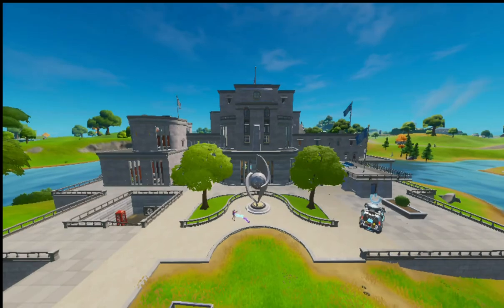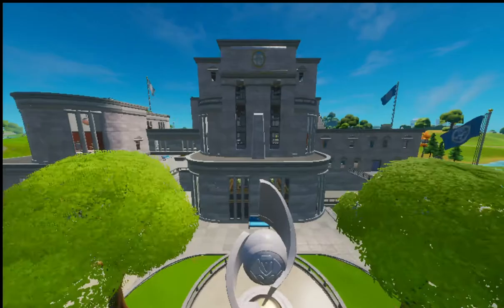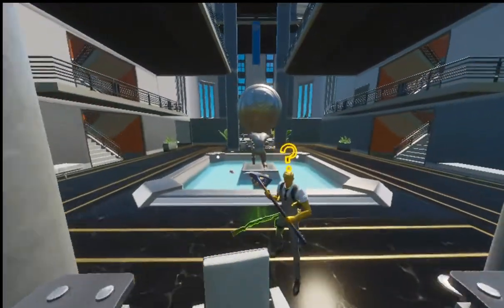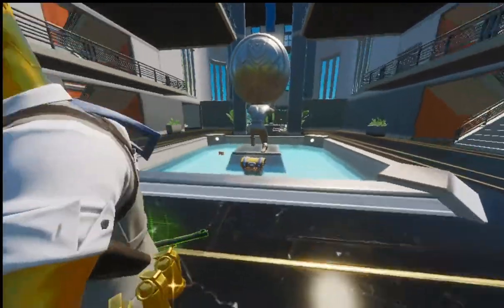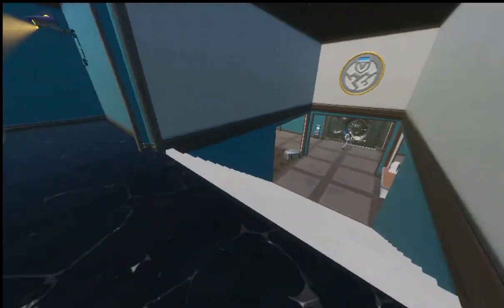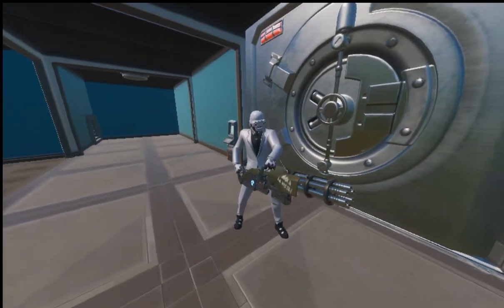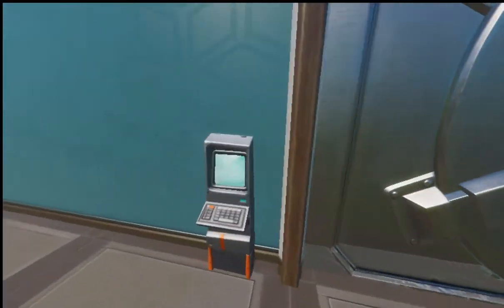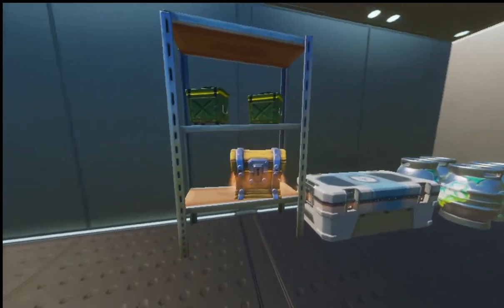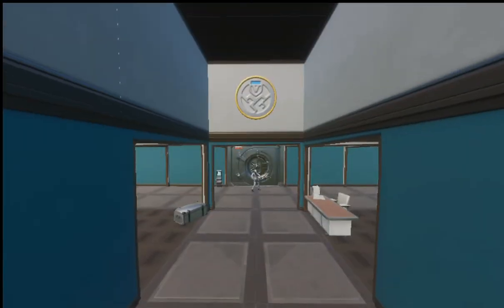For secret number one, you're going to want to come to the Agency. Once you have come to the Agency, you are going to want to find this guy that is made out of gold called Midas. Once you have killed Midas, he will drop a key card that is the key to his secret vault. Go down to the secret vault, which is guarded by a bodyguard with a minigun, and once you have scanned the key card at this machine, the door will open. Inside you will find a lot of cool chests, loot, and all those types of stuff. And that was secret number one.